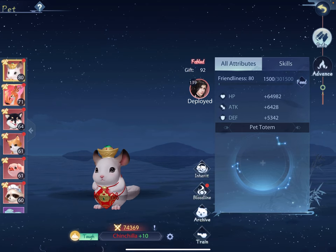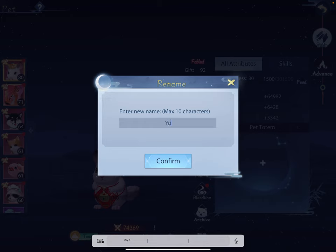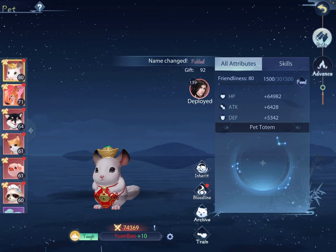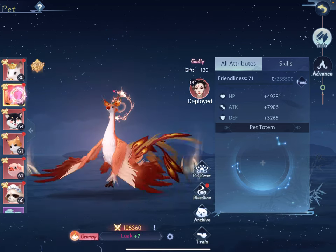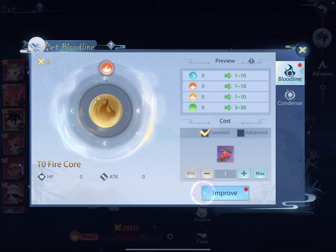I definitely want my little chinchilla, which I named Yonbao — which means ingot — because he has an ingot on his head. It's a little on the nose, but it works.